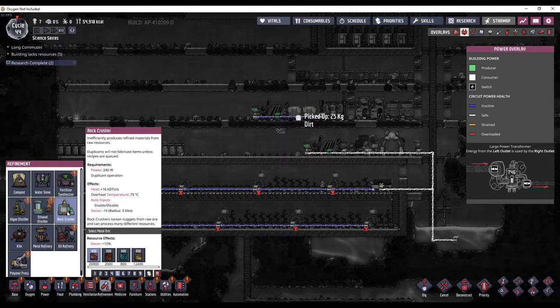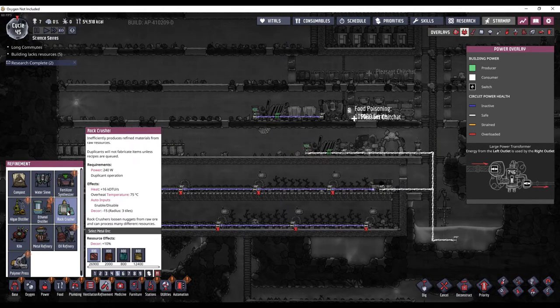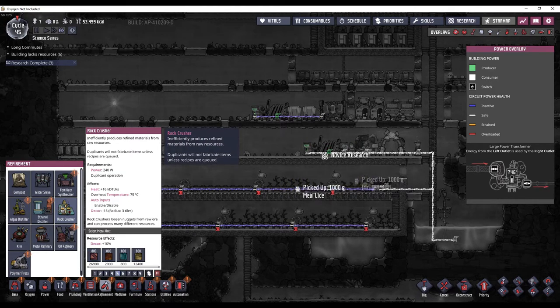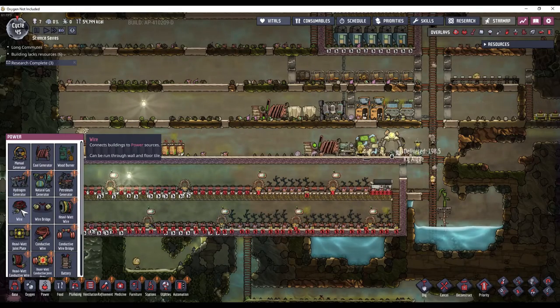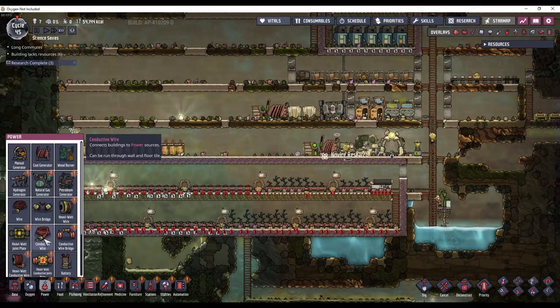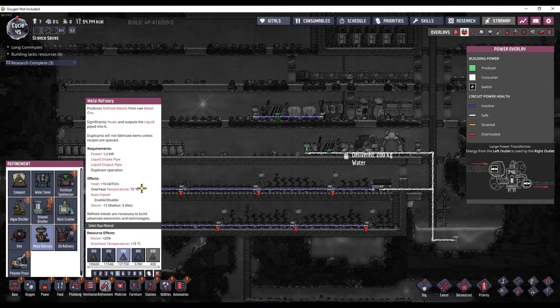The rock crusher will take in 100 kilograms of ore and output 50 kilograms of refined metal — so you lose half of the mass in the process, but it's pretty simple and doesn't take much power. The metal refinery conserves 100% of the mass, so if you put in 100 kilograms of ore you'll get out 100 kilograms of refined metal. It takes 1.2 kilowatts, which will break the regular wire. So you will need to make a rock crusher to get some refined metal in order to make conductive wire so that you can power your metal refinery to make more refined metal.